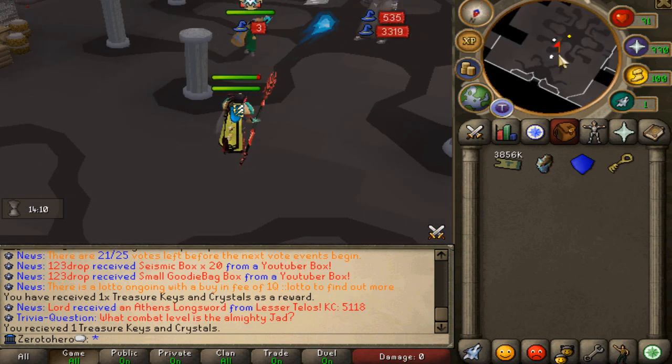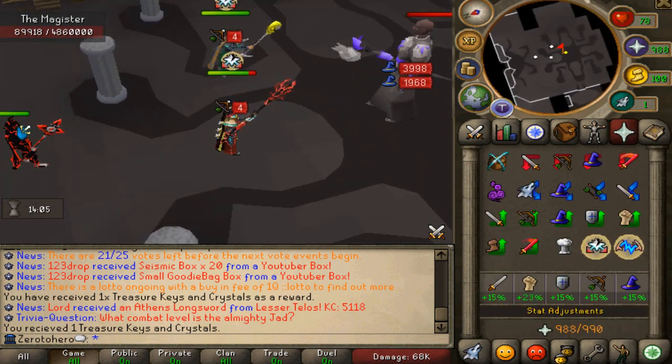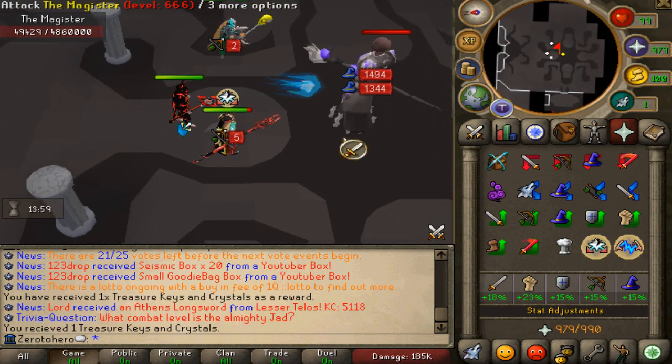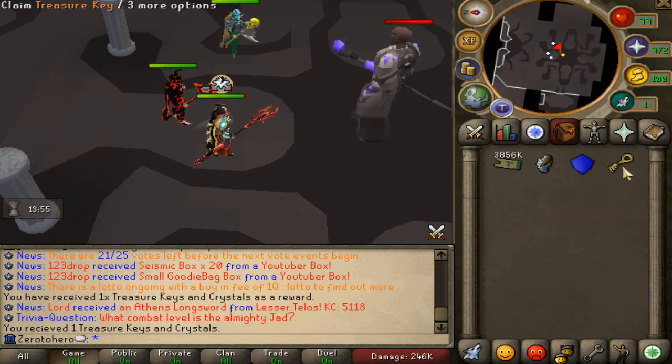The Magister boss is super op — everyone should be farming it. When you guys join Athens it's good for early players, mid-tier players, and also late game ones. You kill this boss, it's sort of like a global boss, and you guys will be getting a key that you can open similar to a beautiful mystery box.